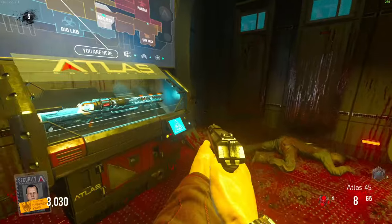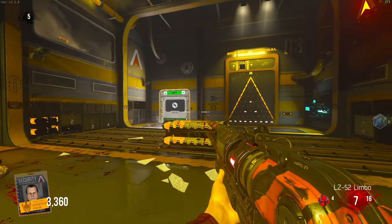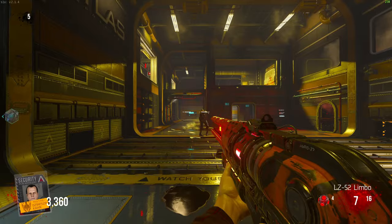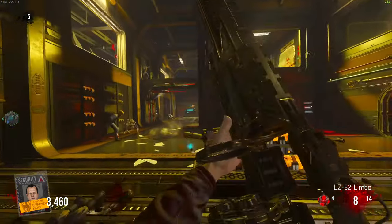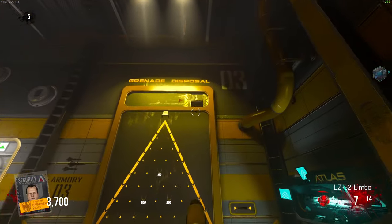We just literally got the wonder weapon! The LZ-52 Limbo — actually a very cool wonder weapon. Basically it shoots out a big line and anyone in the way just gets evaporated. They just die, so it's kind of big. I'm going to start upgrading it.